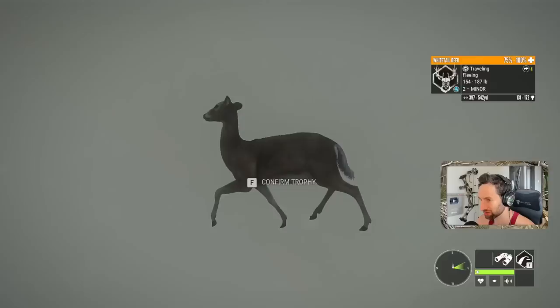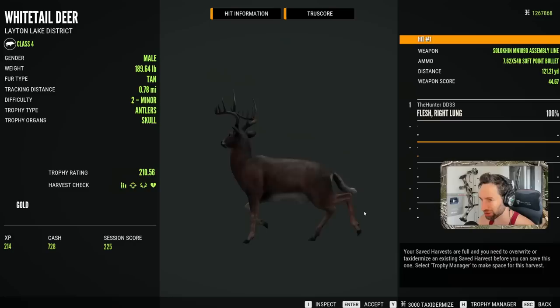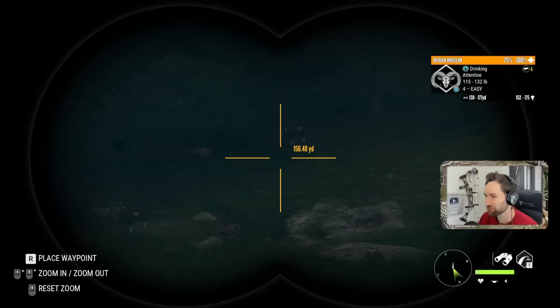There is our buck and here's our doe. The third shot did get intestine — actually both shots got intestine. We're lacking quite a bit of penetration with this, but it did take her down. Here's our buck: got a right lung shot at 120 yards on the run. 210 gold whitetail buck. Beautiful buck.